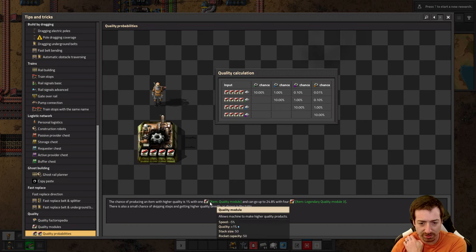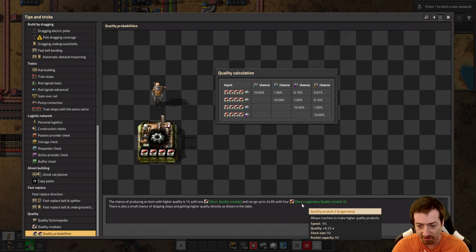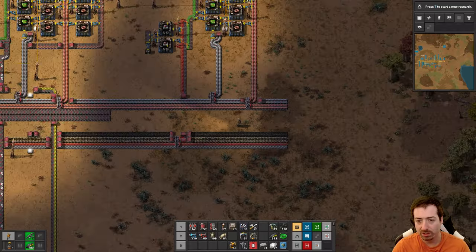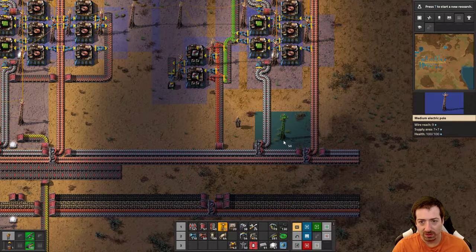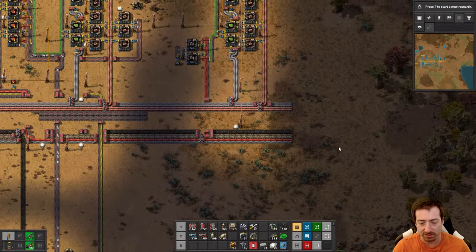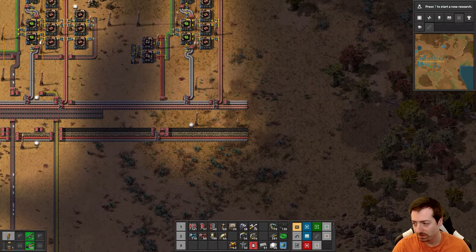It's 1% with one basic quality module and 24.8% with four legendary quality module threes. There's also a small chance of skipping steps and getting higher quality directly, which is 10% of whatever chance you currently have. So basically, whatever chance is shown to you is the chance to upgrade one level, and you have one-tenth of that chance to upgrade two levels, and one-one-hundredth to upgrade three levels.